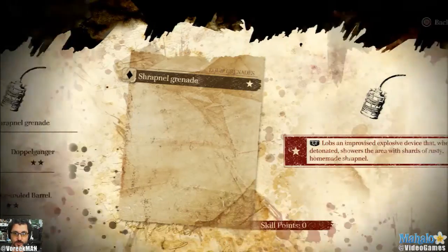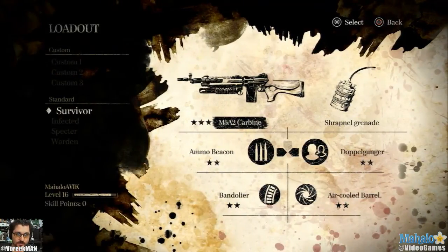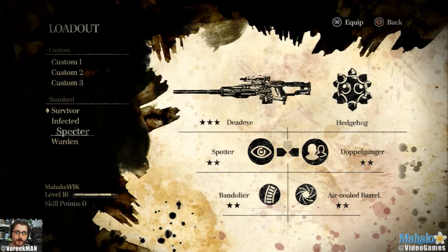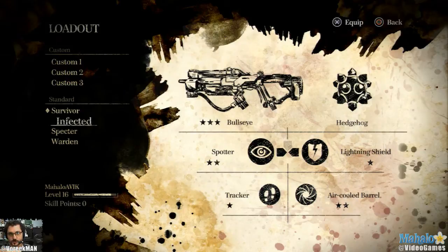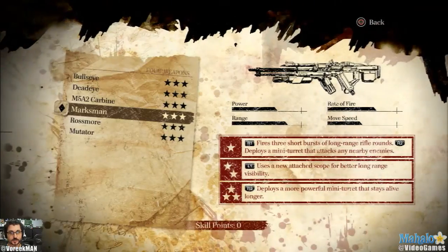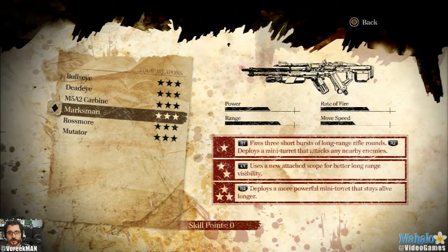These are all standard built classes. You start getting stuff like the Infected - you'll unlock these as you progress. Once you unlock all the standards, you'll get custom builds. This is where it gets really interesting. In my case, my first one is Marksman, my favorite gun. On its most powerful upgraded level, as you can see, all my weapons are fully upgraded.